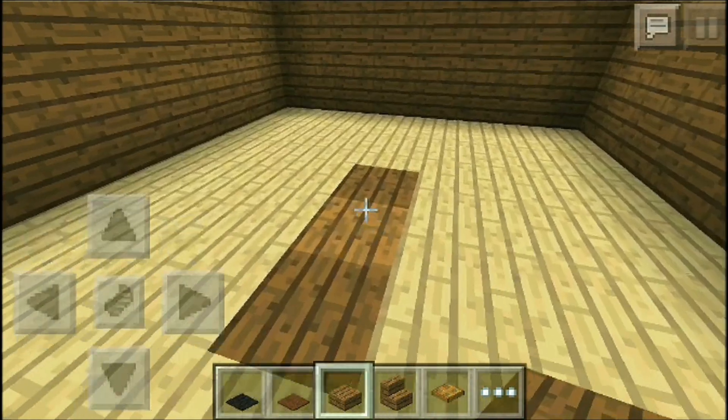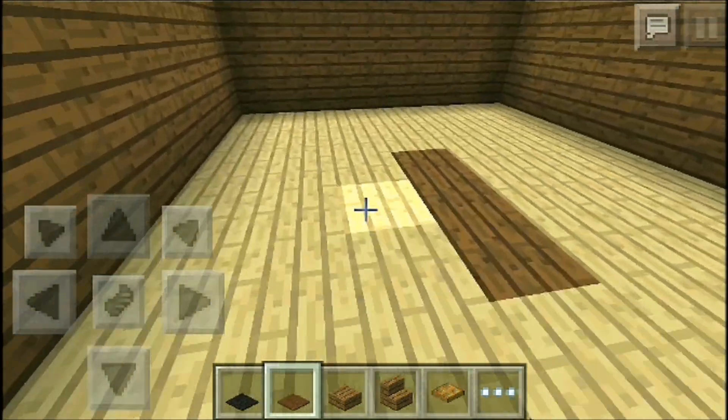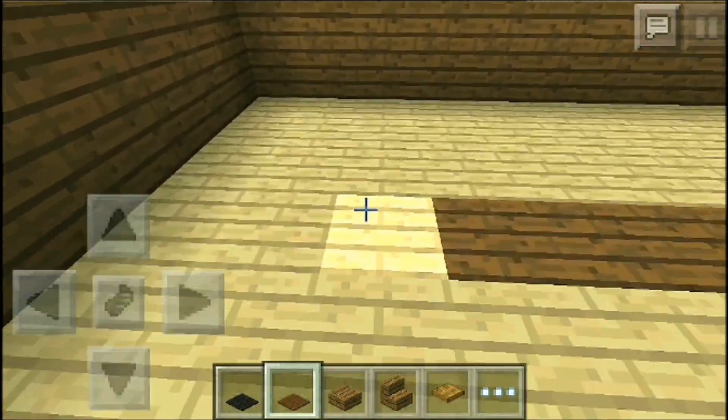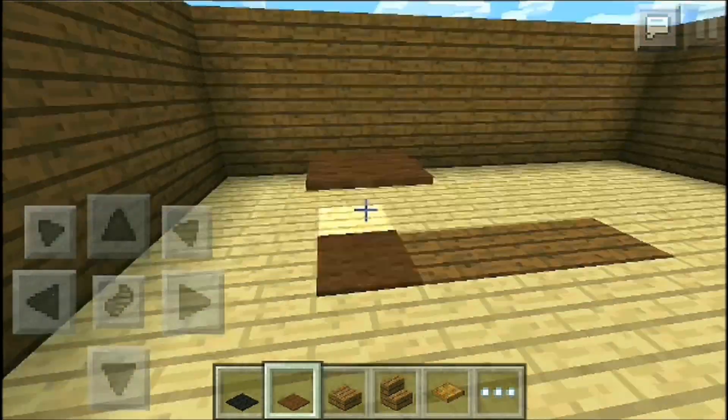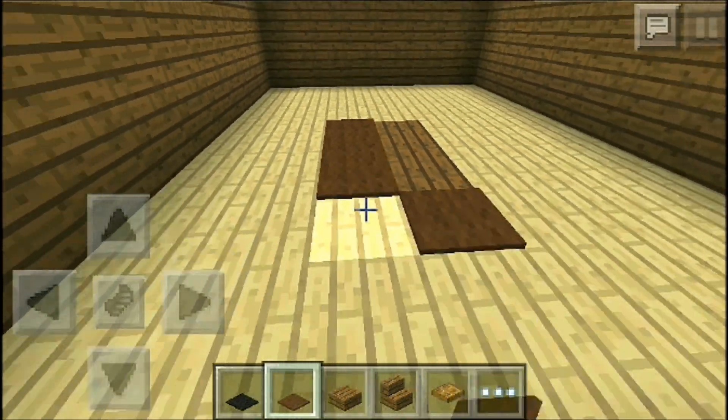Hopefully you guys like this one. So what we're going to go ahead and do — as you can see I have some different colored slabs here. I have the spruce. You want to pick the color of slab that the leg part of your table is going to be, and you'll see what I mean by that in just a moment.